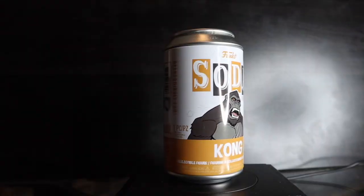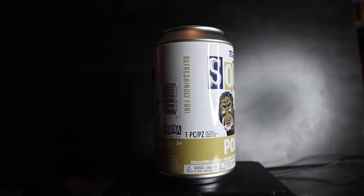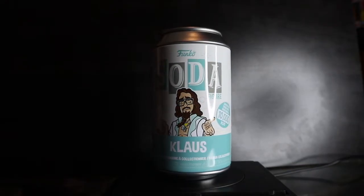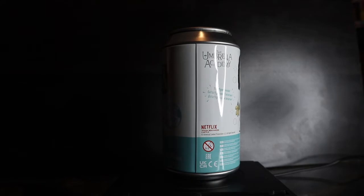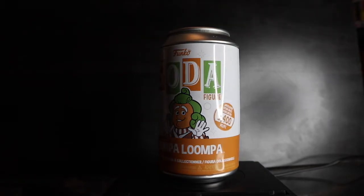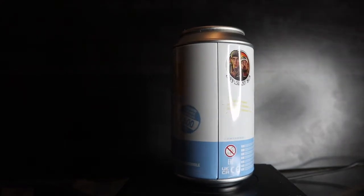Next category — a mix of TV and Movies. Kong, limited to 12,500 pieces — chase is flocked. Pogo from The Umbrella Academy, limited to 7,500 pieces — chase is also flocked. Two Klaus from Umbrella Academy cans, limited to 10,000 — chase has his eyes closed, no glasses, different facial expression. Oompa Loompa from Willy Wonka, limited to 9,400 pieces — chase is holding a Wonka bar. Jay from Jay and Silent Bob — chase is glow in the dark.